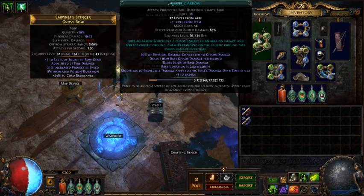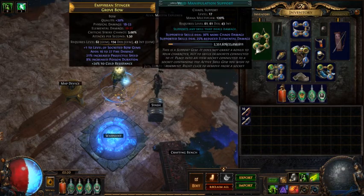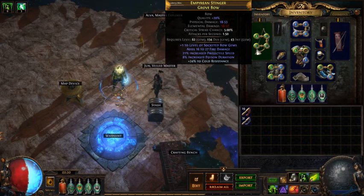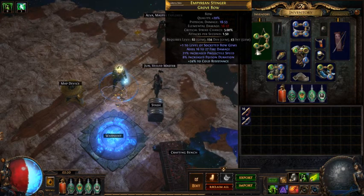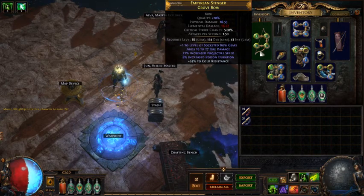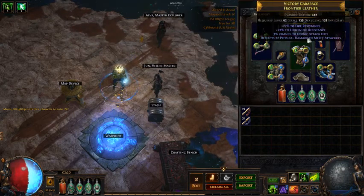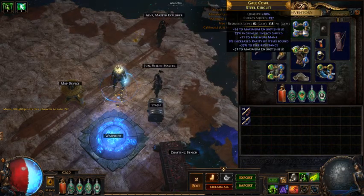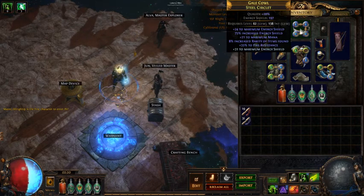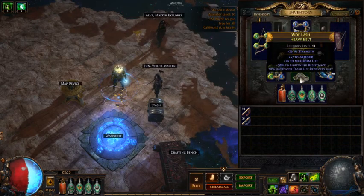Right now I'm using caustic arrow with vicious projectiles, swift affliction, and void manipulation. I found a plus-one bow gems item super early - I think it was like act three, around level 35 zones - so that was pretty nice, been using that so far. I also crafted this new helmet, just got 197 energy shield - it's the best piece I have so far.